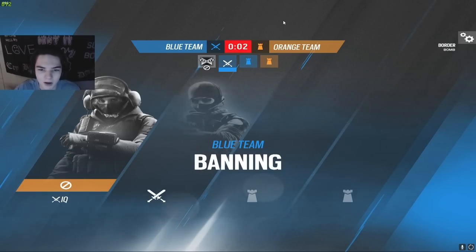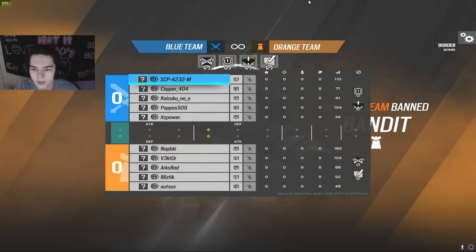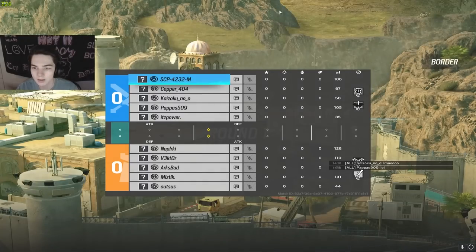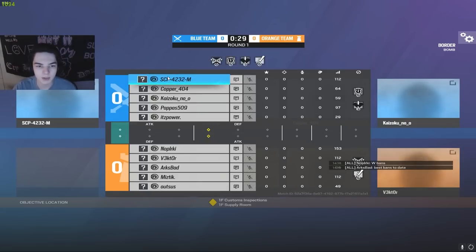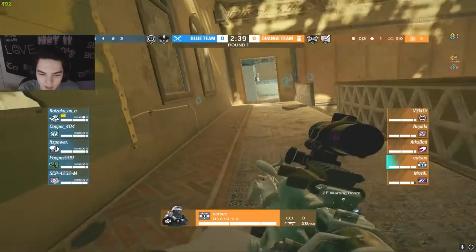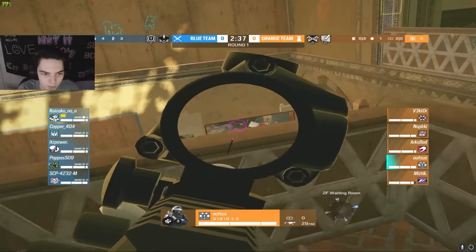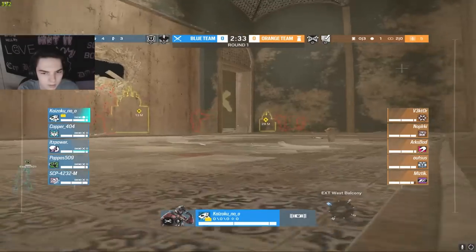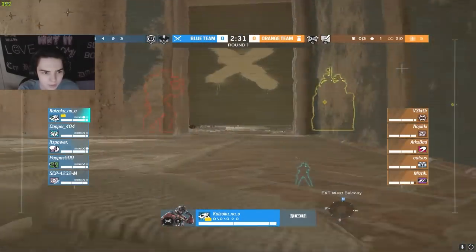Hopefully things go a little bit better for SCP this game on Border. Already starting out with some interesting bans from the orange team — IQ, I'm not really sure what we're thinking there. Orange team with some weird bans: IQ and Bandit. Blue team with the normal bans: Thatcher and cade. Let's get straight to round number one. Let's see if SCP can play a little bit better here on Border.